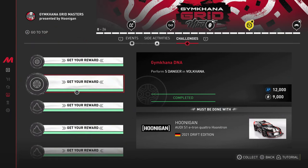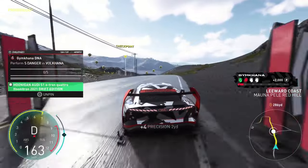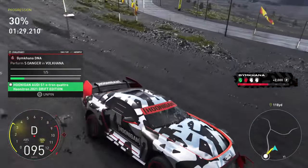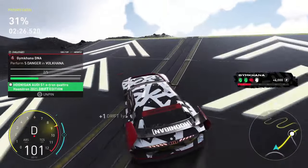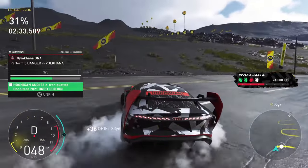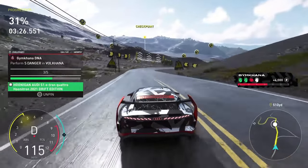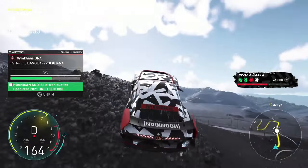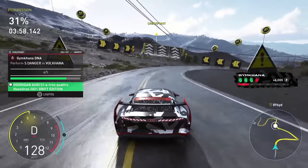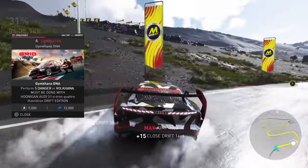Moving over to the Gymkhana DNA challenge — I won't lie, this was honestly pretty confusing, but after getting the hang of it it's quite simple. All you have to do is perform five dangers in the event Vulcana using the Audi. You have to do this off the jump that's around segment 31 into the event. When jumping off the ramp, make sure you're straight and then turn your car to the left or right — that will get you at least one every time you jump. You can go back and do this jump every time; turn around, head back up that hill, go back and hit the jump until you get all five.